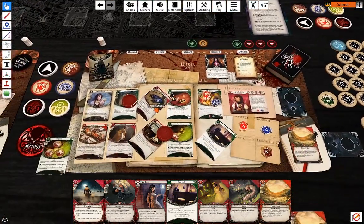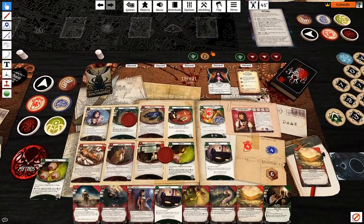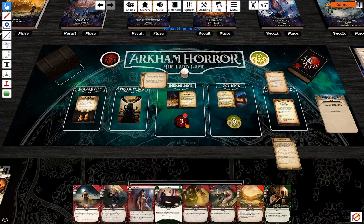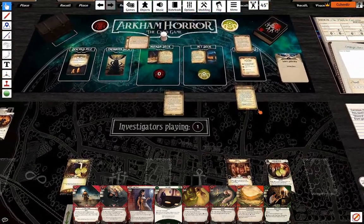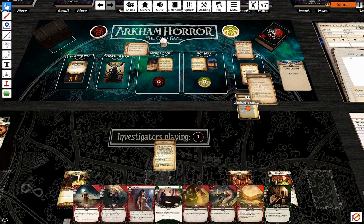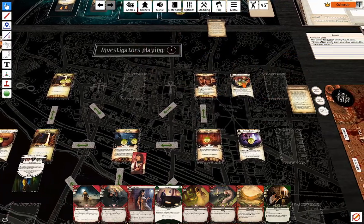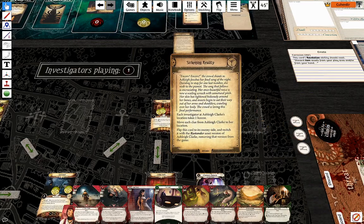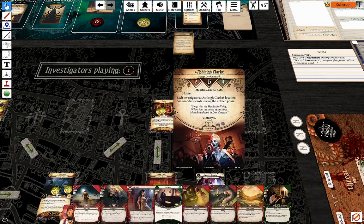Upkeep: card and gain one resource — might have forgotten Lone Wolf but it's optional either way. Let's see who flips now — there are still no party guests. Ashley Clark — where is she? Over there. One, two.